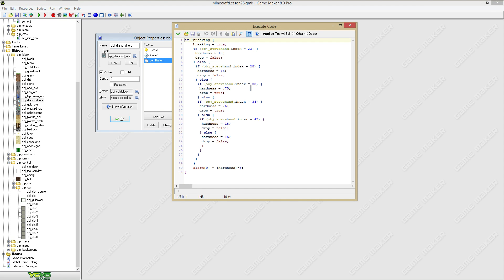Yeah, you can see that actually here — wooden pickaxe, stone pickaxe, drop variable is false. Hardness will still be fifteen. Same with gold: when you have a gold pickaxe you can mine diamond ore, so the drop variable will be false and the hardness will still be fifteen. But if you have a diamond pickaxe or iron pickaxe you can mine it and it will be pretty fast.